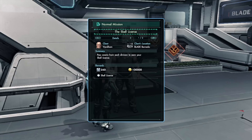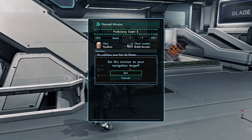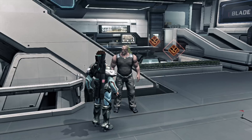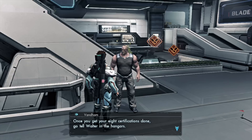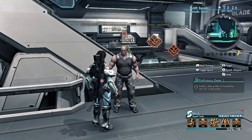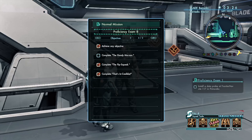Alright, so there we have it — the Skell license. I'm really, really excited. So along with this first normal mission, we have like eight proficiency exams, one for each of the different blade divisions. We're gonna have to go through all eight of these, finish them all up, then complete the main license examination, and after that we'll finally be able to get ourselves a Skell. Once you get your eight certifications done, go tell Walter in the hangar. Then, once you pass the final exam, you'll officially be a Skell pilot.